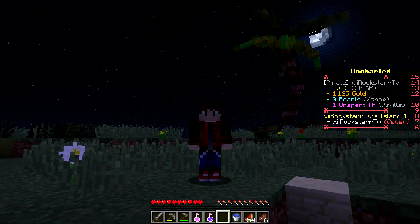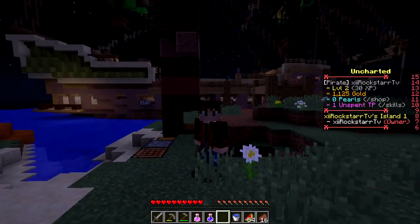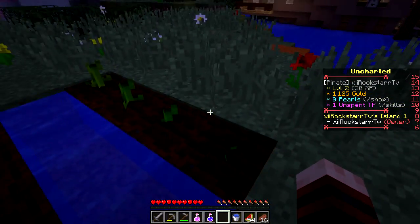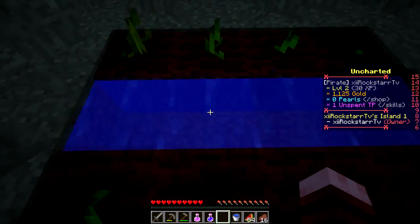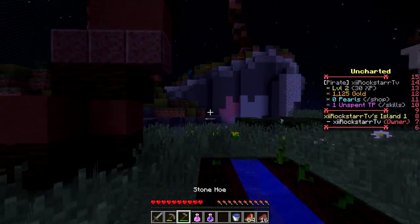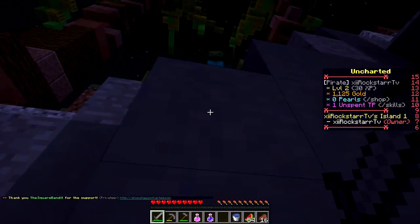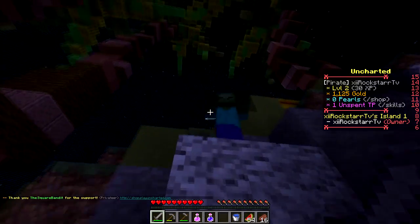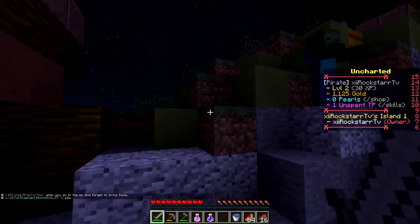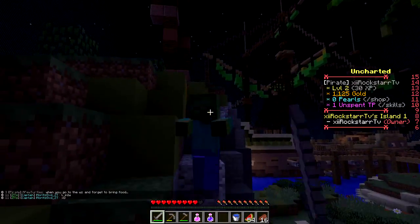Hello guys and welcome back to yet another episode of our Pirates Life Uncharted adventure. We are back on the spooky scary island, still waiting for our pumpkins and watermelons to grow. They're probably not going to grow because we have no lights — we need to get torches. But there is an intruder up there! Come down here, young intruder. These things are really slow. Ow!